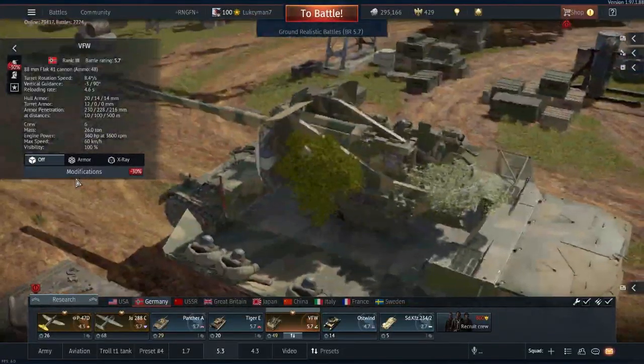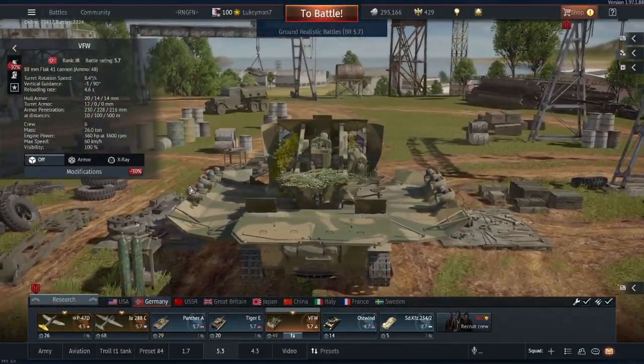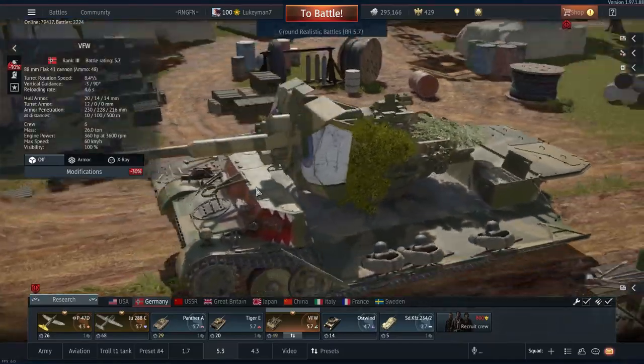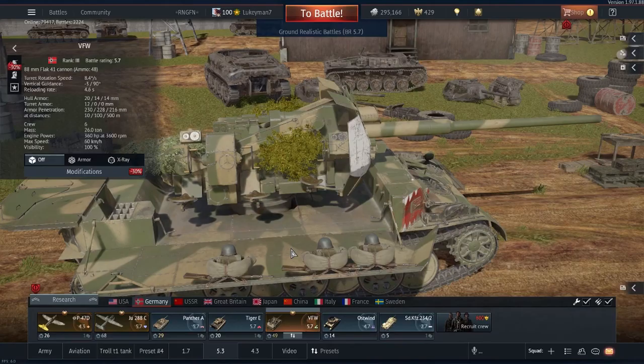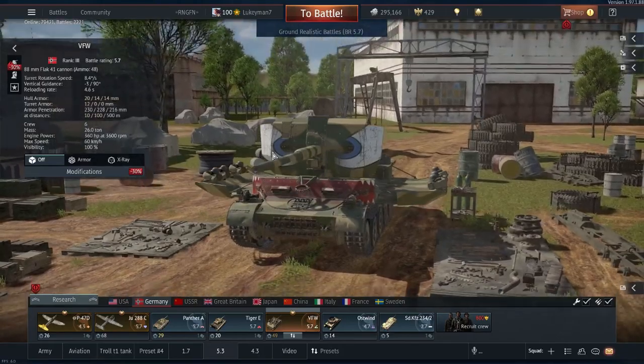You have a gun depression of minus 3 and positive 90 degrees, so you can shoot straight up if you want to. You have a turret rotation speed of 8.4 degrees a second, so it is a bit slow. You can just traverse your tracks, but you really don't want to be trying to turn 360 degrees with this thing. The reload rate is 4.6 seconds with almost max crew, and it can reach a 4-second reload with ace crew.